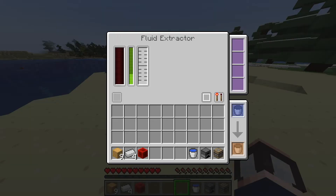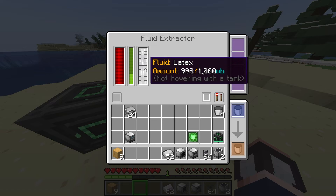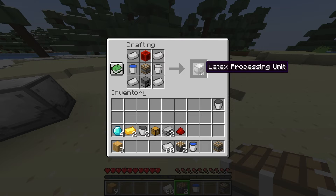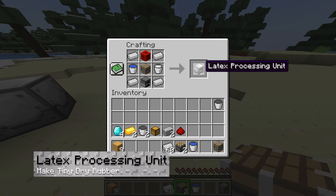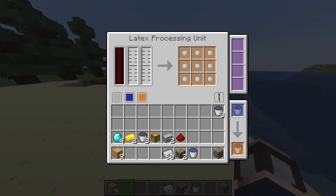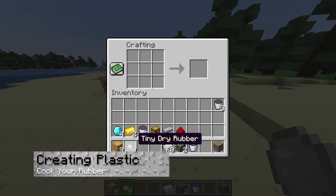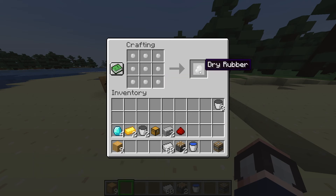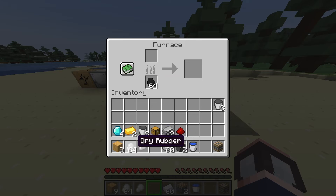You can right-click any extractor to view its progress and how much latex has been stored. You will need a full tank to receive a bucket of latex for the next recipe. With your new bucket of latex, you can create the next required block — the latex processing unit. This block combines power, latex, and water in order to make tiny dry rubber. Once you have a fair bit of that tiny dry rubber, you are finally ready to create plastic. Simply combine nine of the tiny dry rubber in a crafting table to get dry rubber, then toss that into a furnace to cook, and you will finally have plastic.